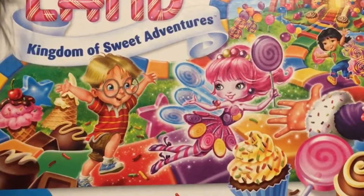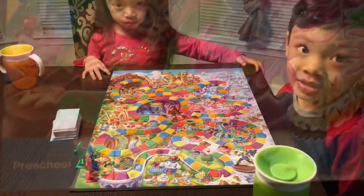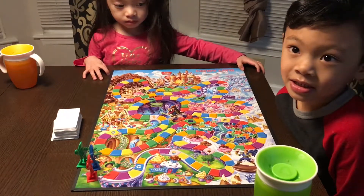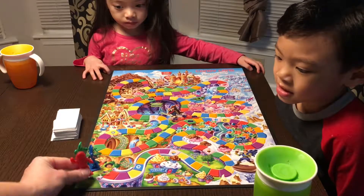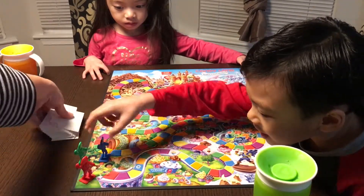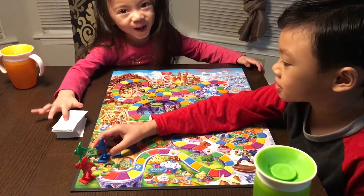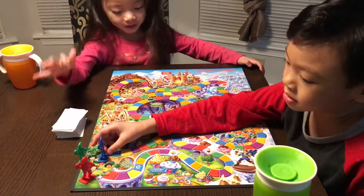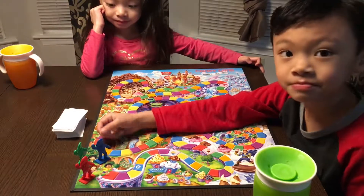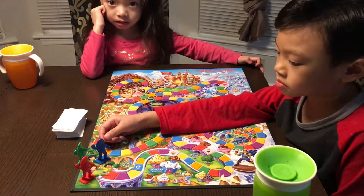Today we're playing Candyland! Alright guys, this is the game setup. You put all your characters over here at the start, and then you have your pile of cards over here. It starts with the youngest player and then it moves left. So it's going to be Raelynn, and then Miles, and then me.